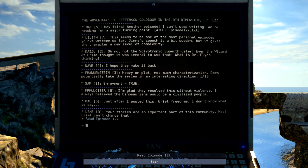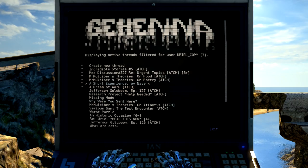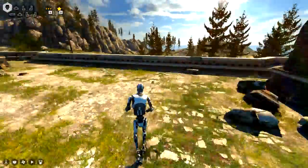So the thread looks like: 'Hey folks, another episode. I can't stop writing. We're heading for another major turning point.' 'This seems to be one of your most personal episodes. Jenny's speech is a bit sudden, but it gives the character a new level of complexity.' 'Oh no, not the Salvatronic Super Thruster. Even the Wizard of Crime thought it was immoral to use that. What is Dr. Alien thinking? I hope they make it back. Heavy on plot, not much characterization. Does it potentially take the series in an interesting direction? 5 out of 10. Enjoyment equals true.' 'I'm glad they resolved this without violence. I always believed the dinosaurians would be civilized people.' 'Just after I posted this, Uriel freed me. I don't know what to say. Your stories are the most important part of this community, Mac. Uriel can't change that.' 'I mean, you clearly can still type on a computer, so... The fact that I'm letting you out shouldn't really matter. Keep creating and doing awesome stuff or whatever. Because your stories are stupid and I love it. That chapter didn't have stuff as stupid as pulling motorcycles out of your pocket, but you know.'